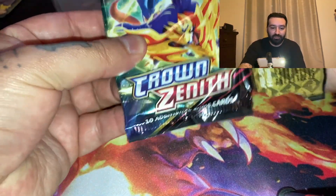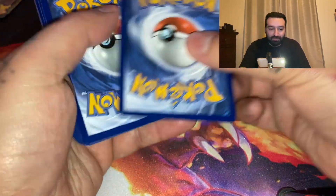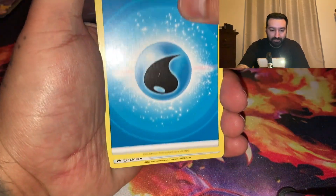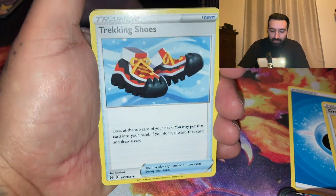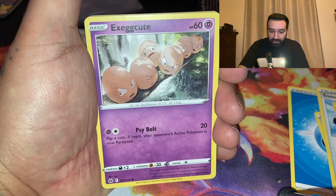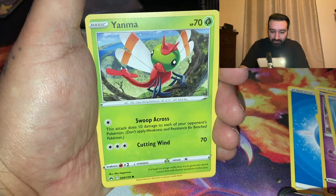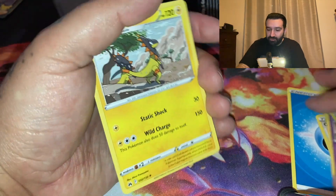Last chance. There are also golden cards in here that I want — Golden Arceus or the gold card. Let's see — Fire Energy, Water Energy, Great Ball, Sawsbuck, Shoes, Switch, Exeggcute, Luvdisc, Emolga, Yanma, Yungoos, and a Helioptile. No Charizard on the last pack.